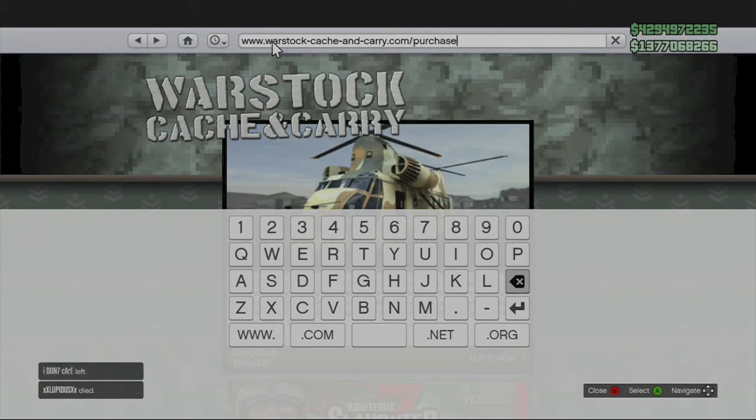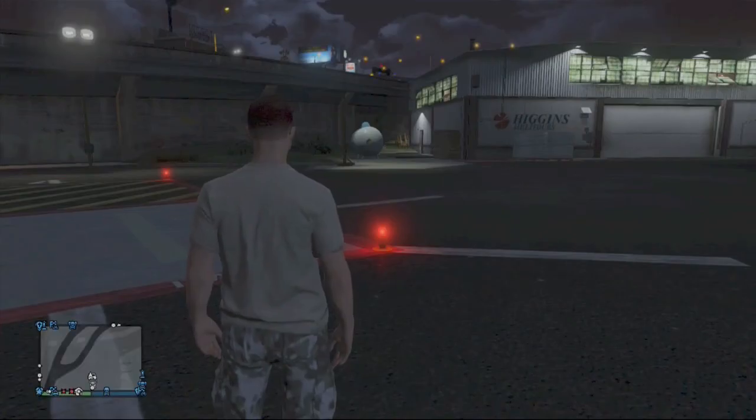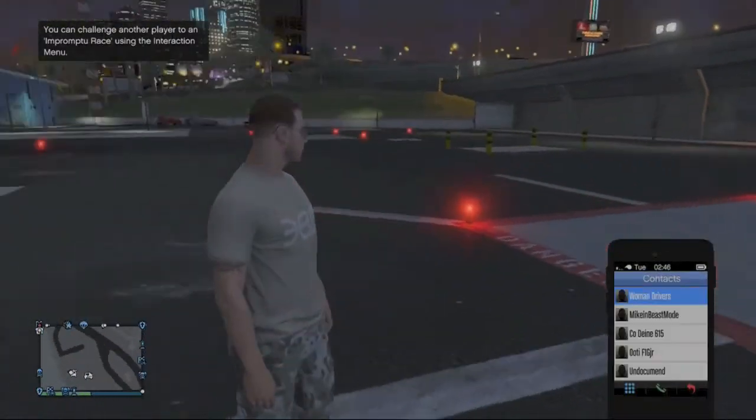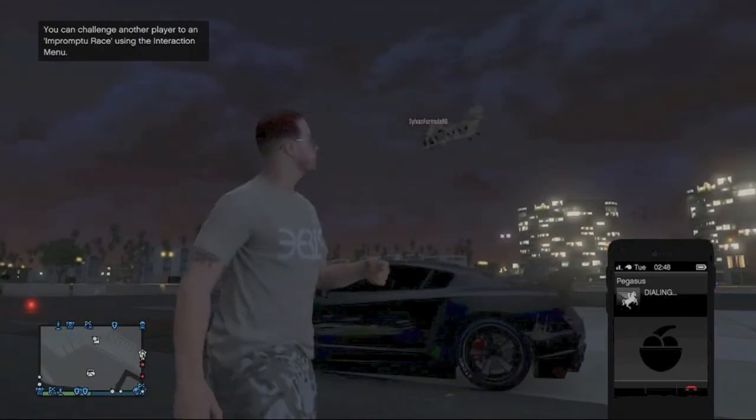So once you've done that, just enter it, and then a screen will come up right here on this corner saying that you have purchased your vehicle. It has been added to Pegasus. So now all you have to do is just open up your Pegasus and call in the Cargo Bob. As you can see, he's flying away in mine.